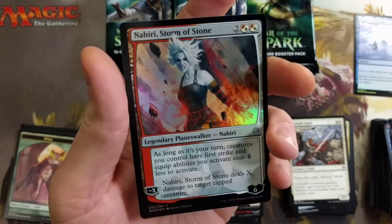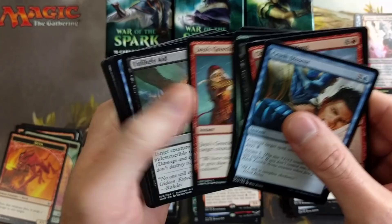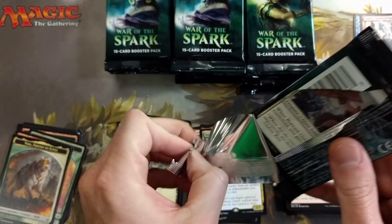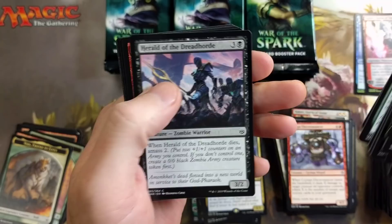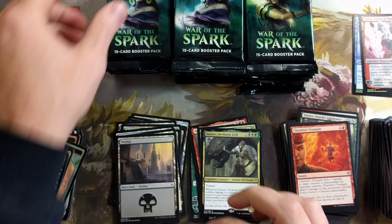Storm of Stone foil — that's pretty sweet. Legit got a legit little pool there. I don't think all the planeswalkers have good value, especially in the uncommon slot, but some of the foil planeswalkers are going for a sweet penny — I think some of them are up to like $16 in foil. So if you guys have any foil planeswalkers from this set, make sure you're checking prices on those.